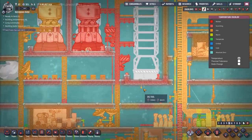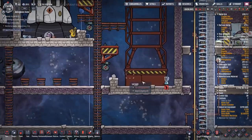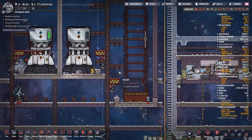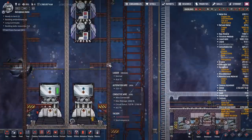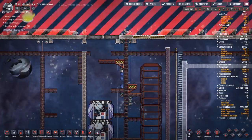Some people use the heat from this to run steam turbines, melt regolith and turn it into magma - there are lots of tricks you can do with that hot exhaust. On top of the dry heat exhaust, there's also a gas given off - it's different depending on the rocket type.